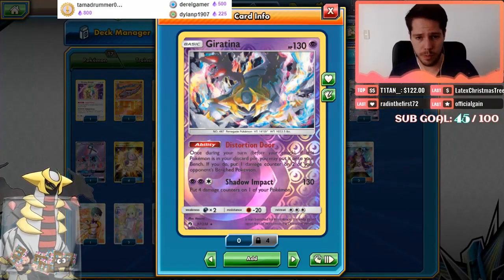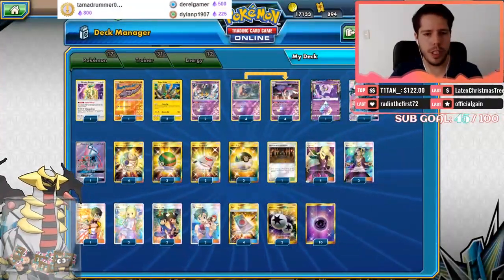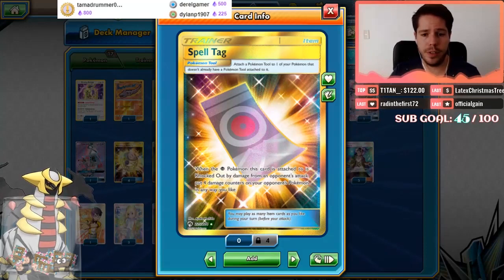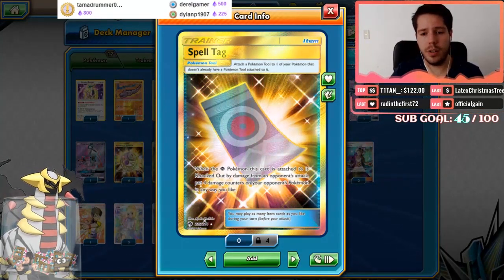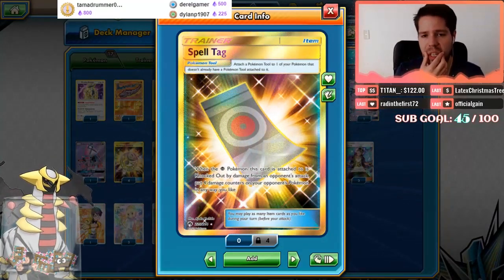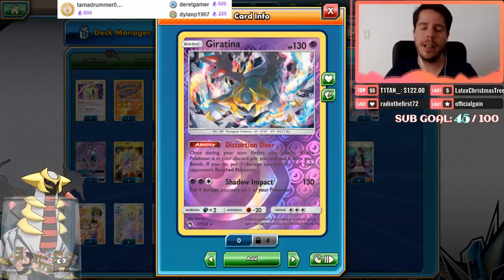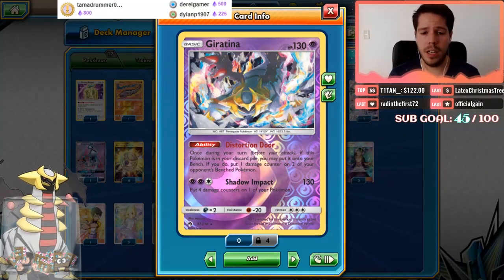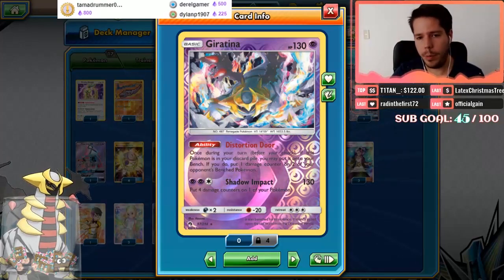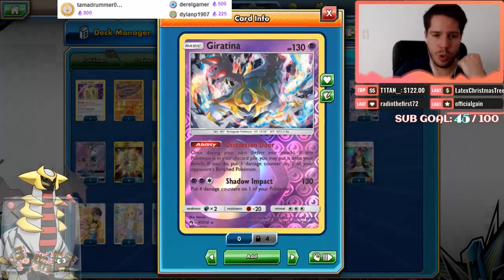Giratina in combination with the new Spell Tag tool card — when the Psychic Pokémon this card is attached to is knocked out by damage from an opponent's attack, you put four damage counters on your opponent's Pokémon in any way you like. That's a little bit of extra damage. Combined with the 130 damage from Shadow Impact, the damage starts to pile up. The drawback is putting four damage counters on one of your own Pokémon, but you can place those on Malamar. In mirror matches, placement of those damage counters will be very crucial.